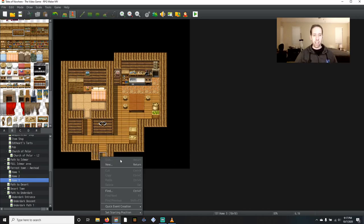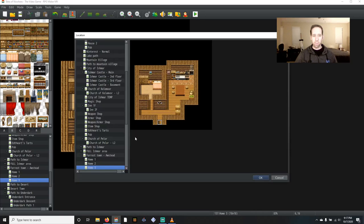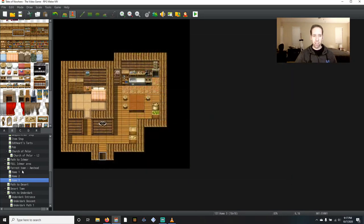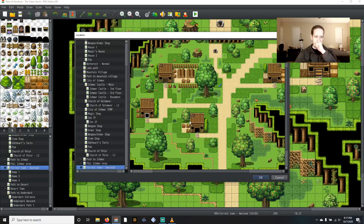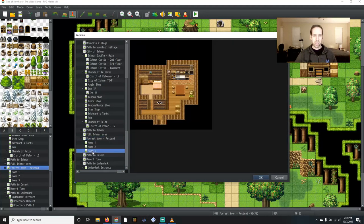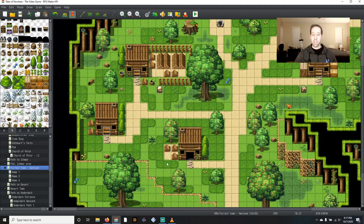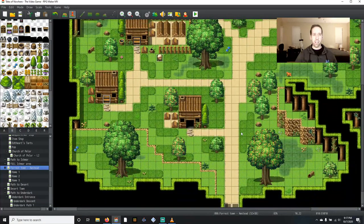Let's go ahead and make the quick event for the transfer out to the exterior. There we go. Let's do a door and transfer it into home three right there. Now we've just got one more house to build in this town of Austed.